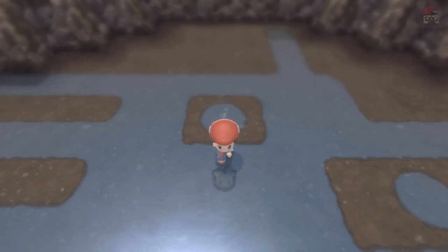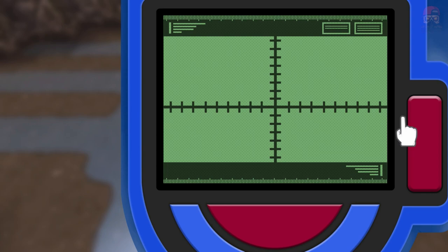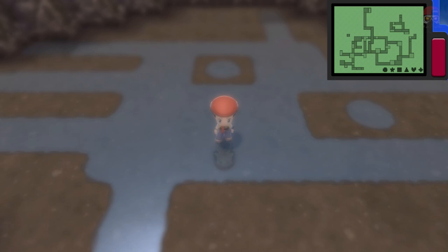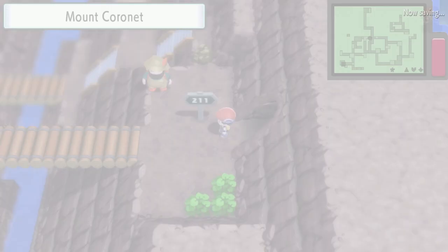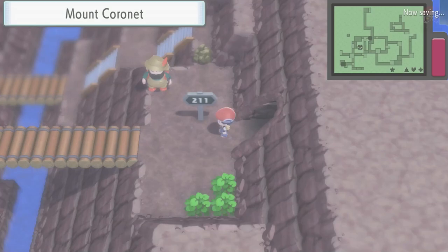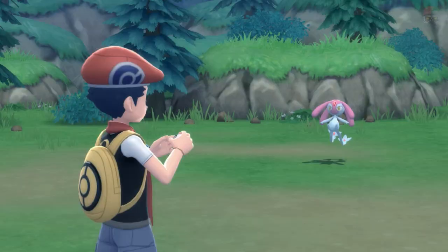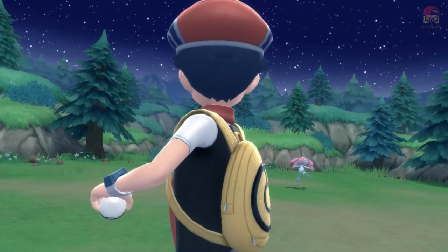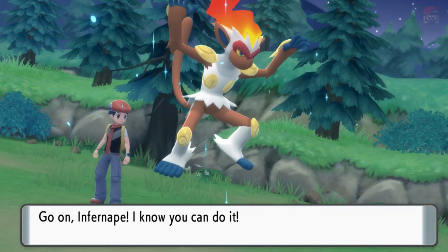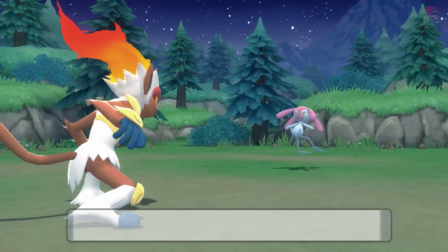You're going to need the special app - open up your Pokétch and you can see Mesprit bouncing around on the map of Sinnoh. The first area I went to was Route 211 near Mount Coronet. I traversed around there but then it popped away again. I went to the town map and I finally figured out exactly how it works.